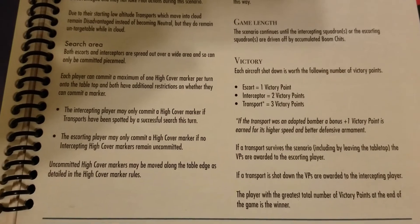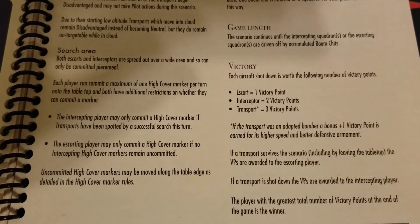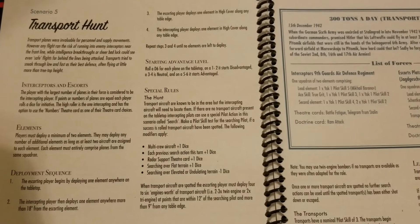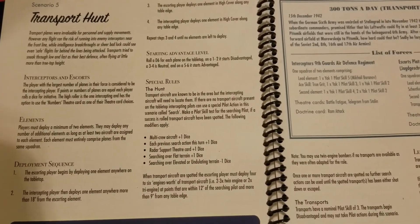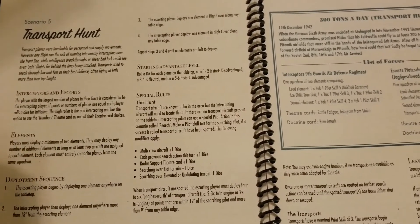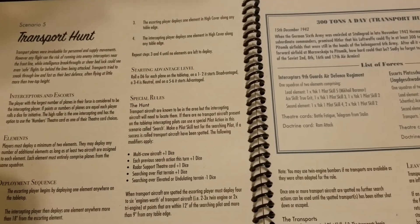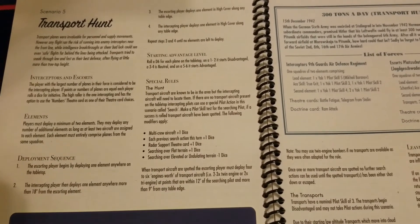With transports starting at disadvantaged, if you can get early aggression and good positions you have a good chance of knocking a few down early. It's a fun scenario overall and a great example of what Blood Red Skies can offer beyond just destroying the other side — whether it's the escort mission covered previously or this Transport Hunt. It'll play out very differently depending on the factions involved and the era: playing with early war 109s and Spitfires is way different than late war with Me 262s intercepting, which can get around the tabletop extremely fast.